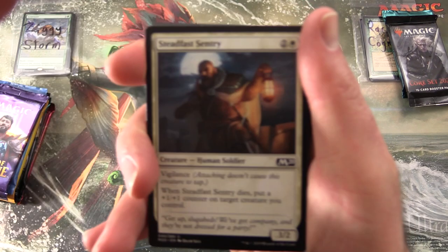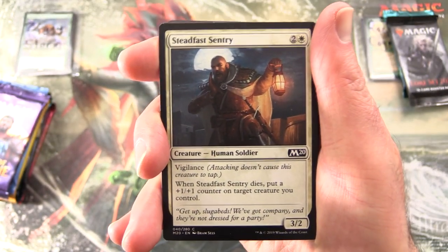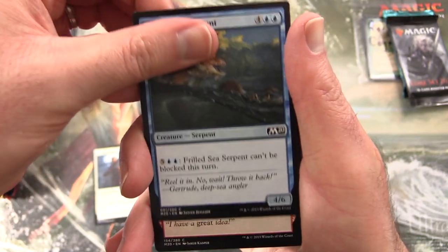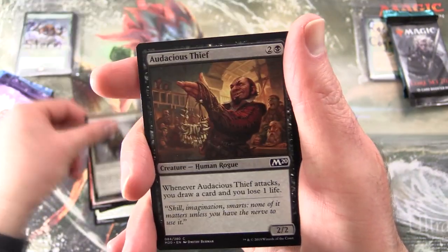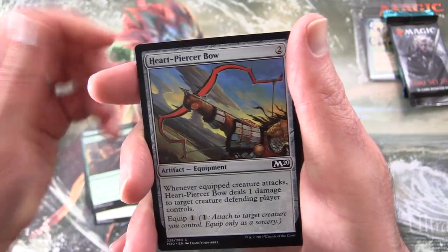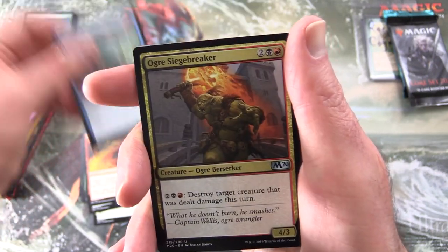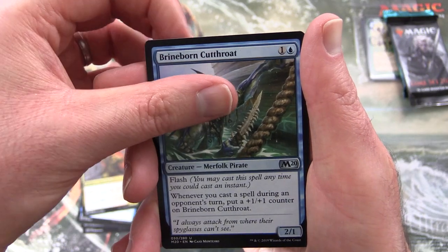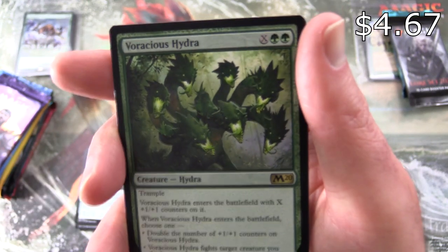Starting off with some Core 2020. We have Steadfast Century, Frilled Sea Serpent, Reckless Airstrike, Inspiring Captain, Audacious Thief, Vorstclaw, Rabid Bite, Heartpiercer Bow, Chandra's Outrage, Unsummon, and uncommons Ogre Siegebreaker, Brineborn Cutthroat, and Retributive Wand. The rare is Voracious Hydra.